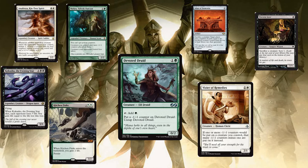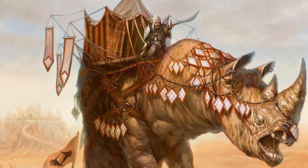I forgot about Altar of Dementia — alternate win condition! We don't actually need Kokusho for this. All we need is Vizier, Anafenza, or Melira — one of the three — and Kitchen Finks. With Altar of Dementia out, we can infinitely sac Kitchen Finks to mill everybody out. Or in turn, we can mill ourselves down to nothing and potentially win the game that way.